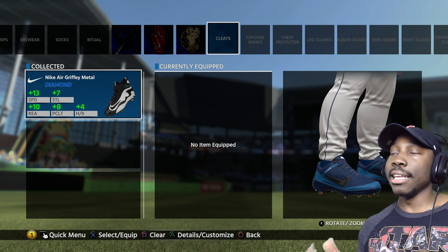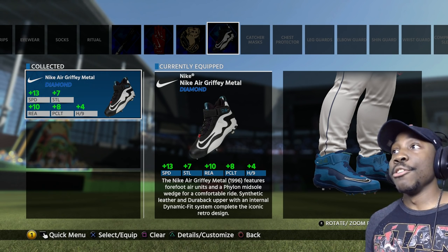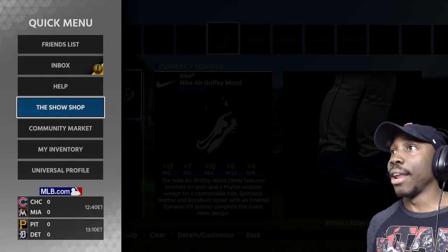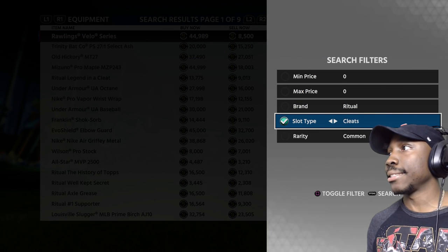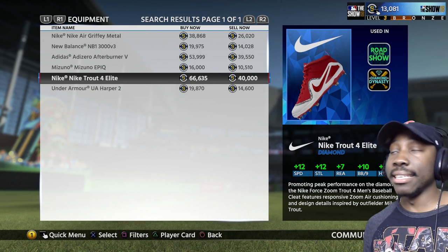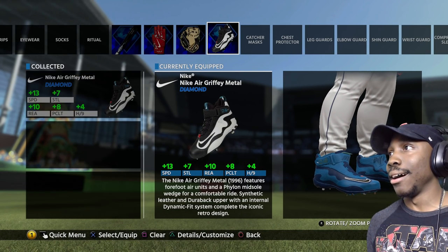So next we have our cleats. I really wanted the Mike Trout cleats, but those things were going for a lot. So I had to settle for the Nike Air Griffey, which are not bad at all. You're going to get a plus 13 speed. But those other Trout ones were like plus 12 steal. Let me go show you those real quick — we're going to filter over to cleats and go diamond. Look at those things, man. Those are amazing. I wish I could get those, but I don't have enough stubs at the moment. So I ended up getting the Griffeys. We are going to go in and equip those.